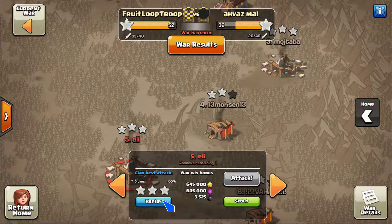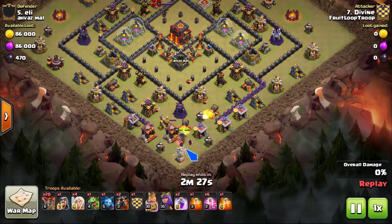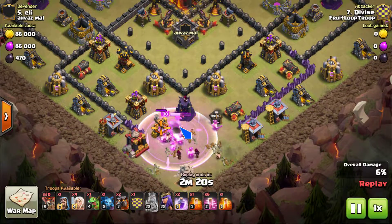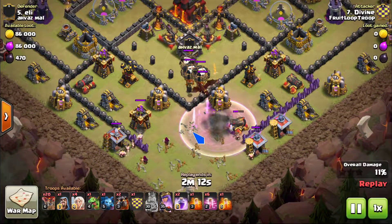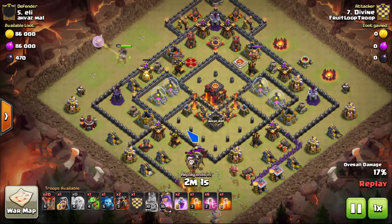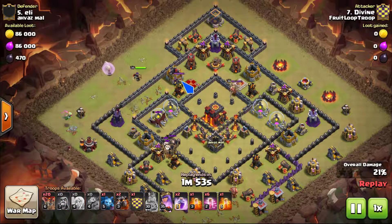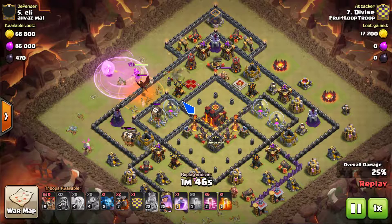Divine did a queen walk laloon attack - this is a pretty sweet attack. He drops his king here and I believe he just wanted to sacrifice his king for some funneling and for the CC lure. The king gets that done, some wizards behind it for backup - looks like they're gonna get the archer tower as well. So the queen walks up here at the northwest and she's gonna walk north and pick up an air defense, and take out the CC along the way.